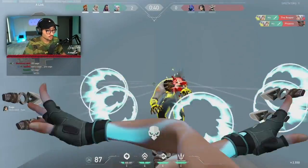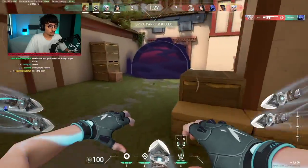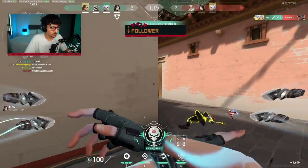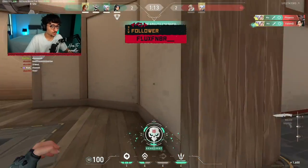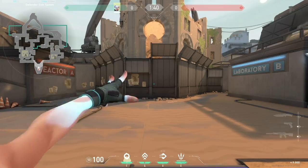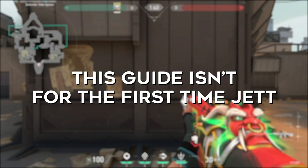For the past year we have pretty much been playing nothing but Jett, and not only do we do the infamous Super Dash, we've also learned how to play Jett the normal way and climb up the ranks. So in this video I'm going to tell you everything I learned from playing Jett in order to hopefully turn you into a Jett Demon. We all know Jett's abilities — smoke, updraft, and dash — but this guide isn't going to be for the first-time Jett player.